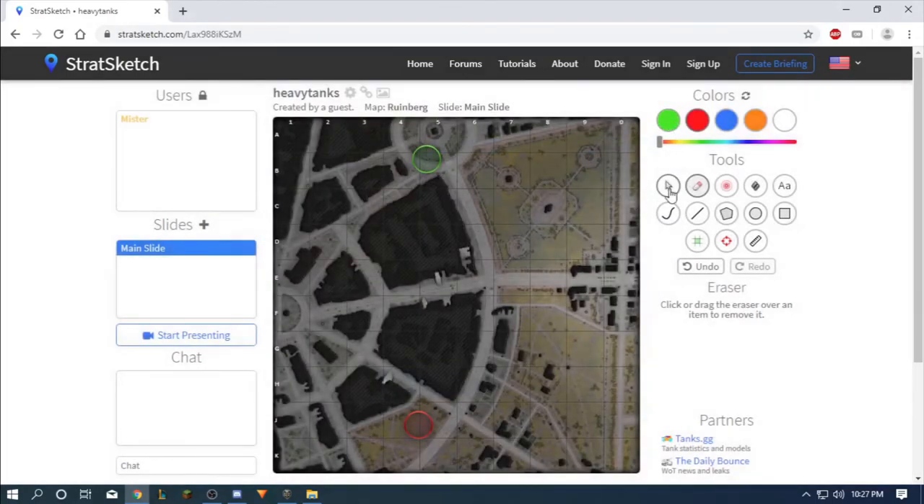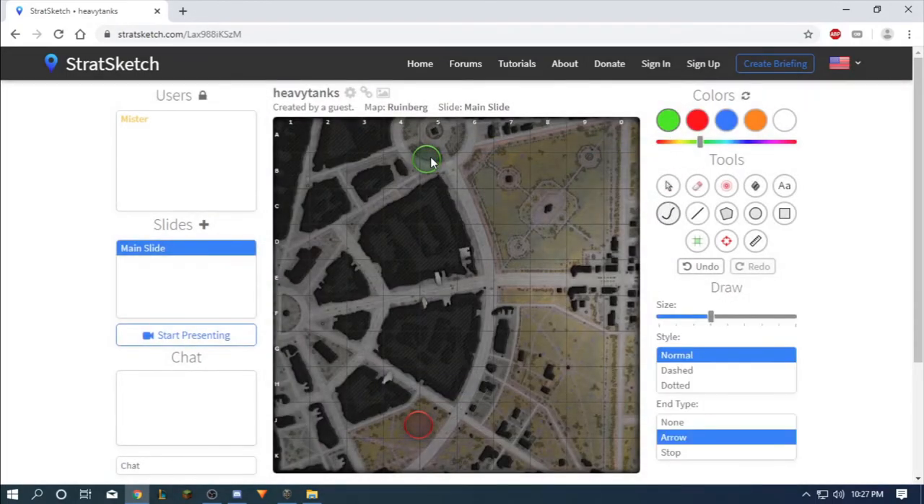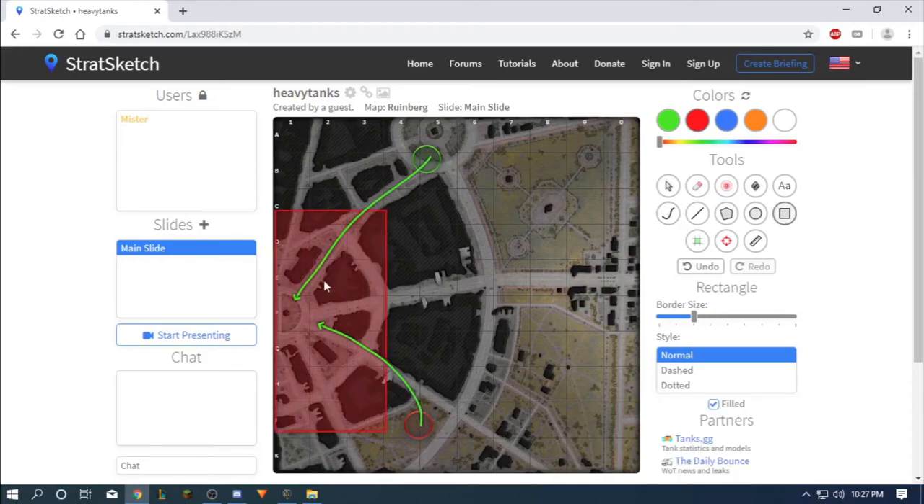On this map there's only one place for heavies to fight — it's the city, and it's practically the whole city as a fighting zone for heavies.